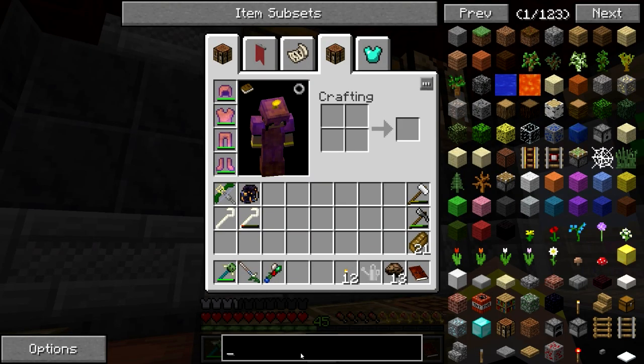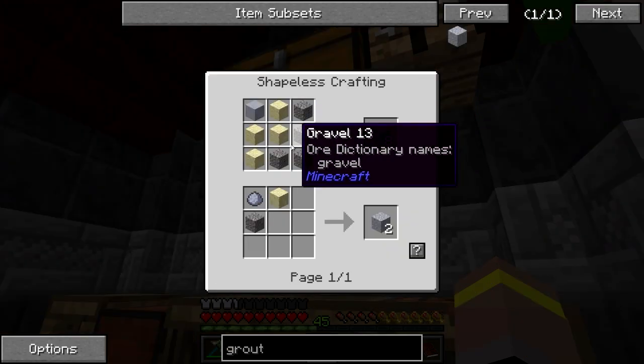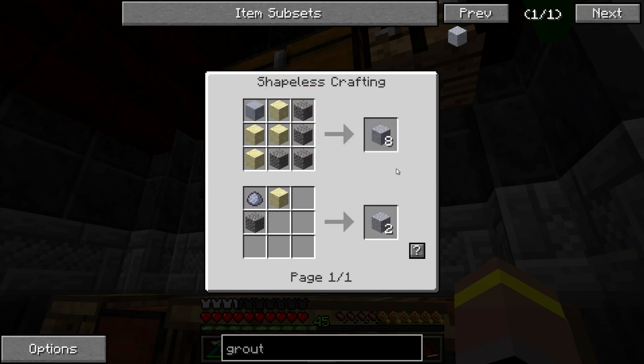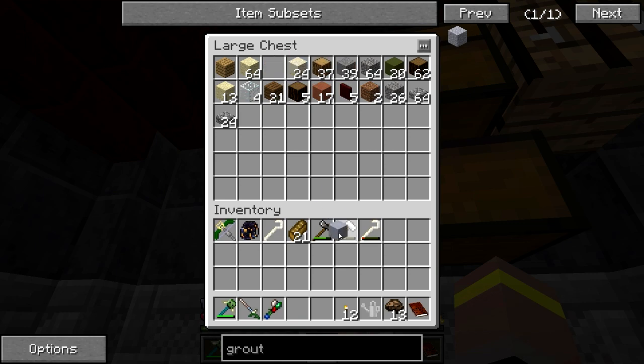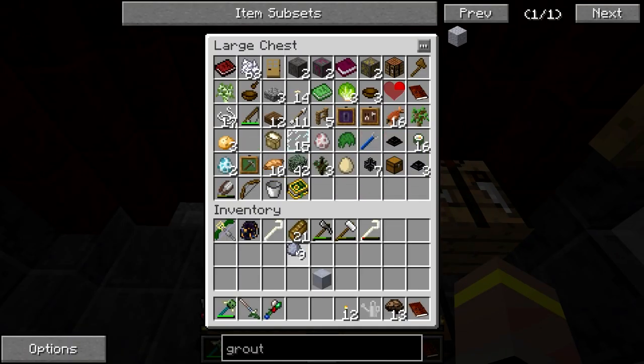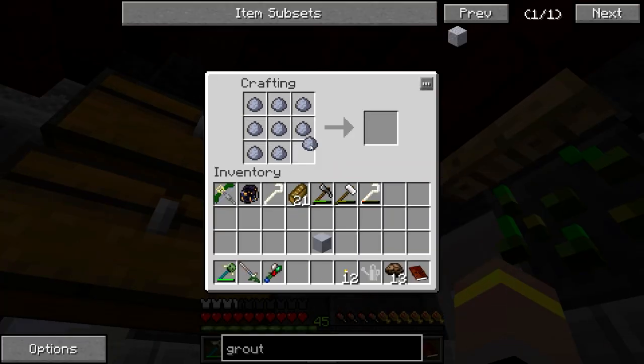But we are going to have to start with the basics. Grout is going to be the first thing that we need so that we can make our seared bricks. If we do gravel, sand, and clay, we're going to get eight grout. Now we are going to need a little bit more clay than this — I only have one. Well, we've got two to start. We might as well turn this into a brick. There we go.